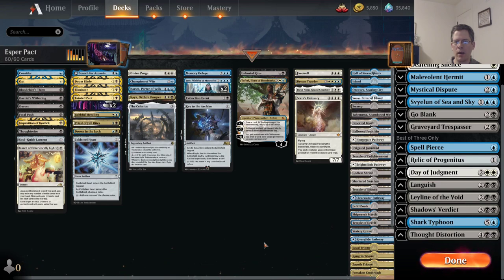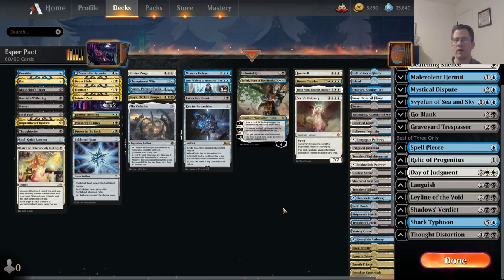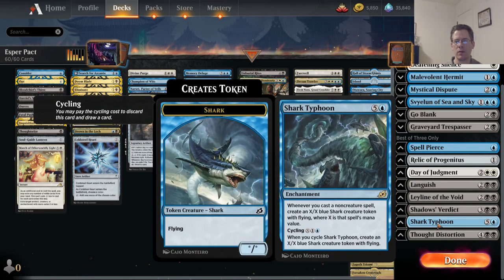They also have Shark Typhoon in the sideboard rather than the main deck, which I don't like very much about their list. I think you want to have a good B plan in addition to the Tainted Pact combo as your A plan in all games. Shark Typhoon is actually a pretty good B plan. I beat Phoenix decks a lot of the time by hard-casting it — in game one and in sideboard games. Your deck is almost entirely non-creature cards so you trigger it a lot, and if the Phoenix deck isn't ahead, they can't beat a hard-cast Shark Typhoon once you untap.